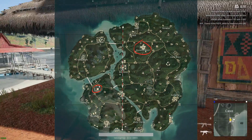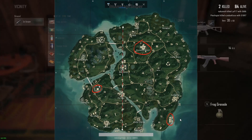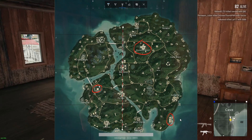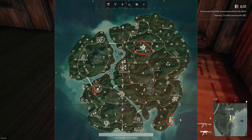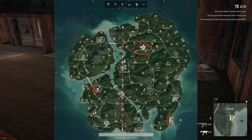Another place with really good loot is the Docks. Now the Docks doesn't have quite as good loot as Paradise Resort and Ruins, but it does have really good loot. You're not going to have any trouble finding an Assault Rifle or an SMG, but there might be one part where you only find a shotgun and some other guys get all the good loot. So it's a great place, but a little risky.